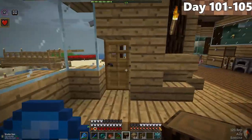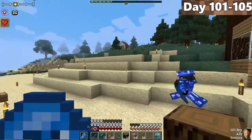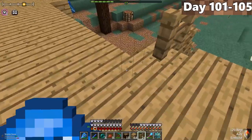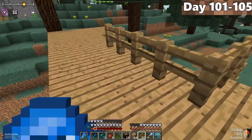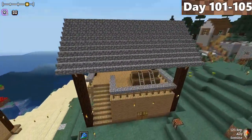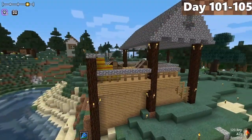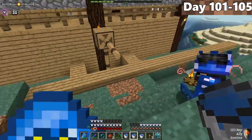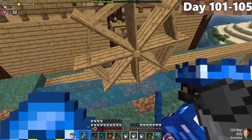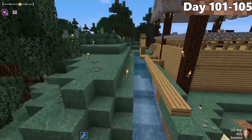On day 101, Forrest and I headed out to find a place to build our lumberjack station. We found an open area on top of the hill directly next to our base, flattened it out, and started creating. After grinding on this lumberjack station, it's looking awesome. We also added a water wheel pushing water down the hill into the ocean — not necessary, but it looks pretty aesthetic.